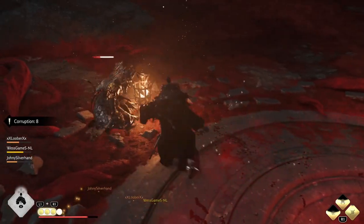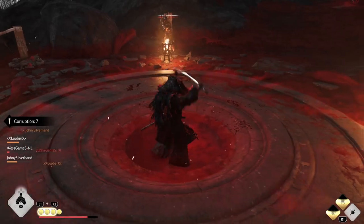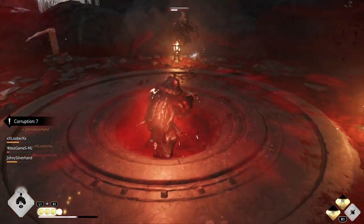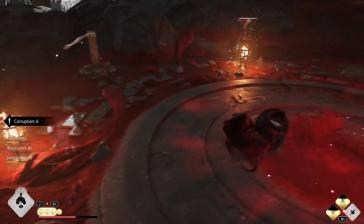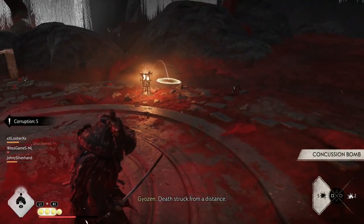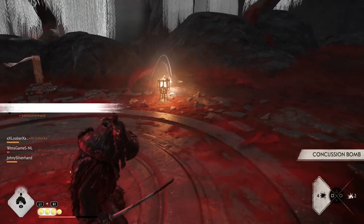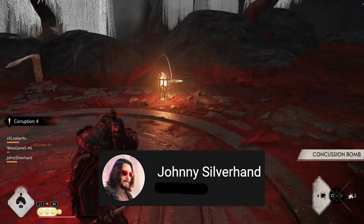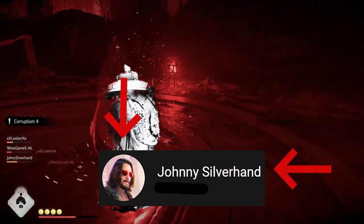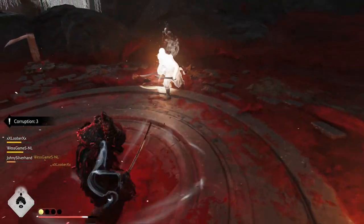Our group decided to rotate after corruption went up to eight. Be careful about going up to nine every time, because if you get knocked down by one of the spear guys it will take a while to get back up, and by then you'll definitely hit corruption ten and automatically lose. There was one person in our group that made this fatal mistake, but I really don't want to call them out because that would be mean and we're all friends.